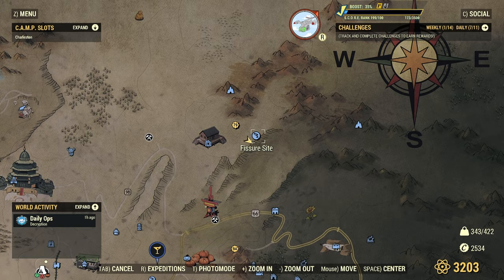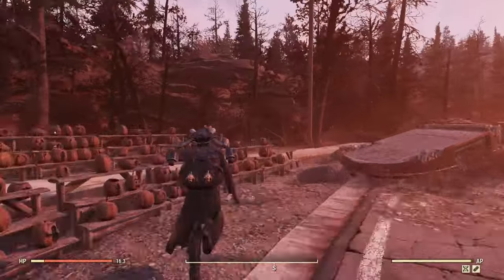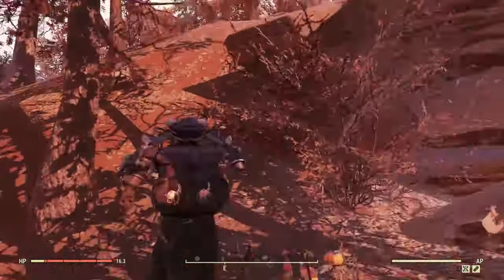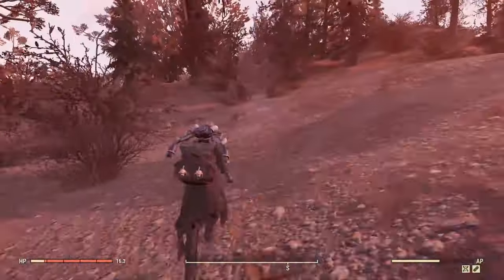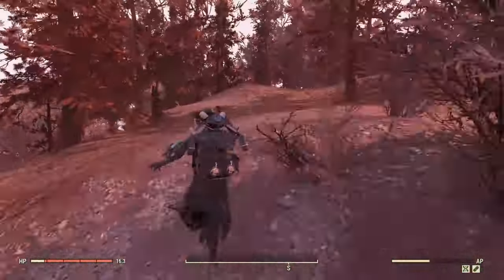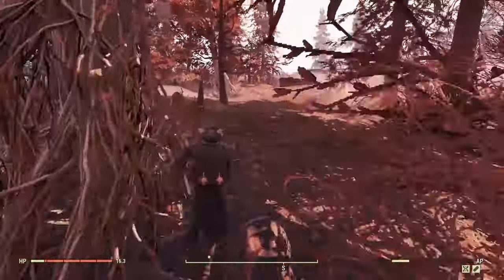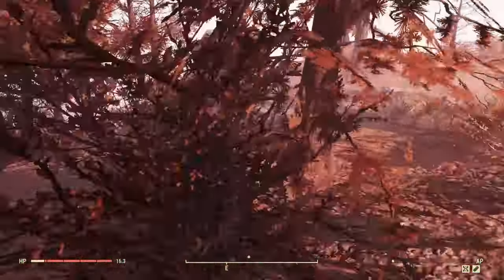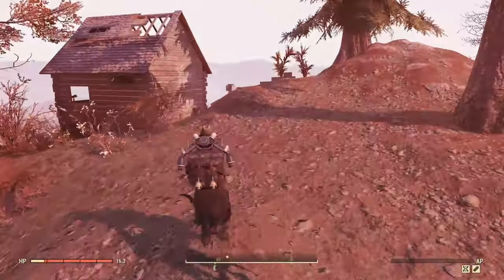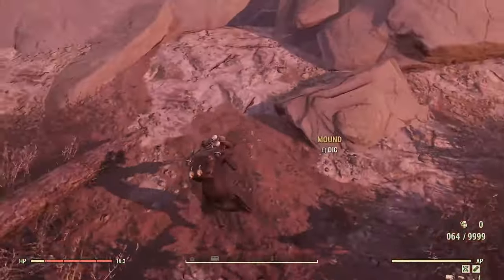Now we're moving on to the Mire. This one's kind of in the middle of a bunch of different fast travels — I always go to the Pumpkin House. You go right here, just kind of turn to the right, aim for this little tree, and once you get to that tree, keep going straight. You're going to go for a little while until you see a house in the clearing. Once you can see the house, the mound is right in front. There's mire number one.